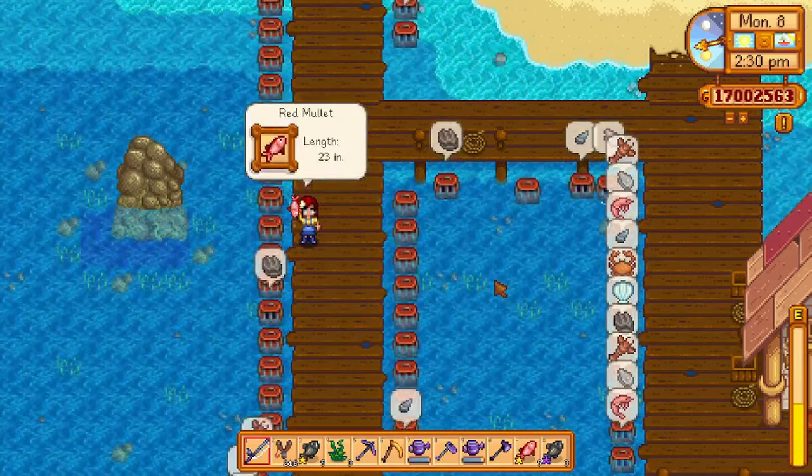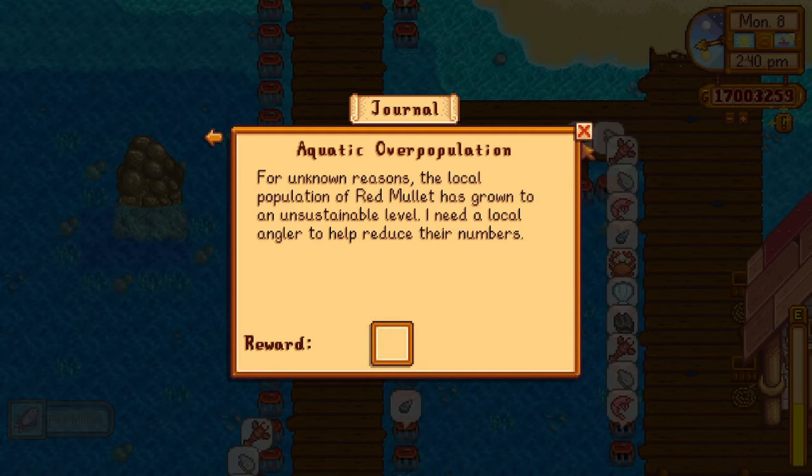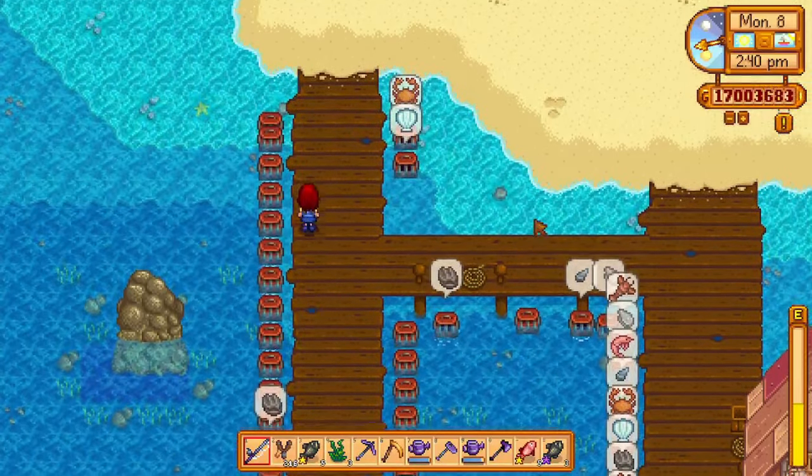To craft the farm computer you will need one dwarf gadget, one battery pack, and 10 refined quartz. You can get a dwarf gadget by cracking open some geodes.